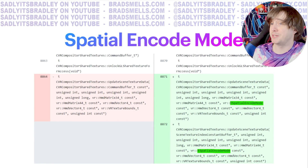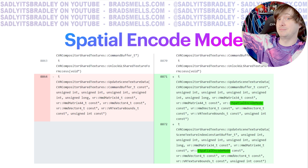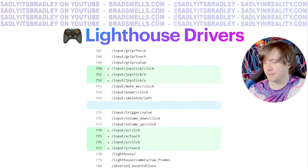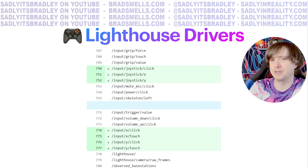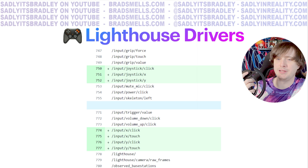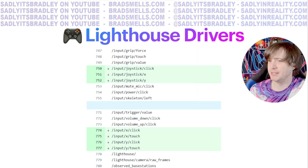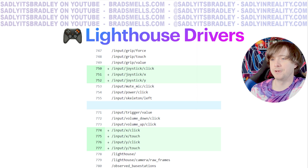We also have a spatial encode mode — it's spatial encoding, spatial computing, I don't know. And finally, in the Lighthouse Drivers we have some new OpenXR inputs that are not related to the Valve Index Knuckles — they don't use any of these highlighted ones, which is very strange. I don't know if they're going to be doing some new controllers with XY buttons or what. The joystick in the Index Controller is called Thumbstick with the OpenXR flags. So this might be just something generic that they leaked into their Lighthouse Drivers, or they are working on Index 2 or Deckard controller configurations with OpenXR.